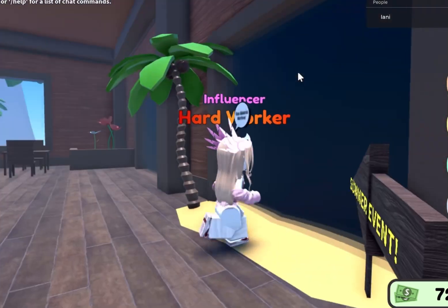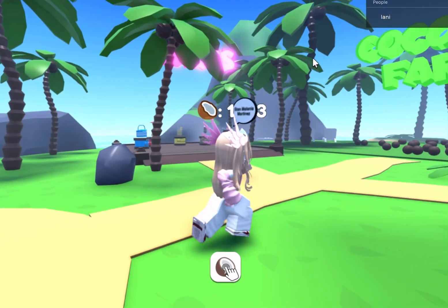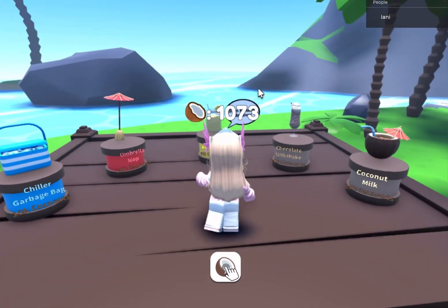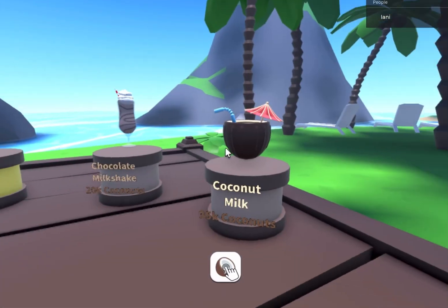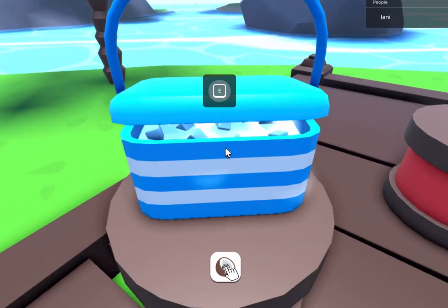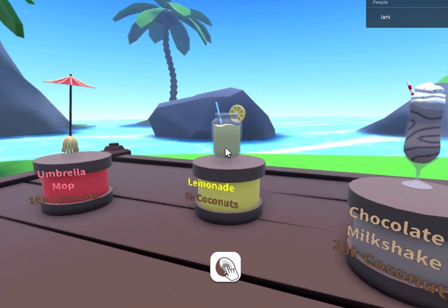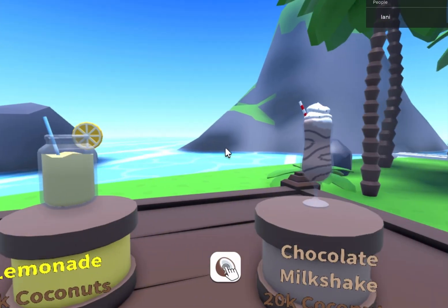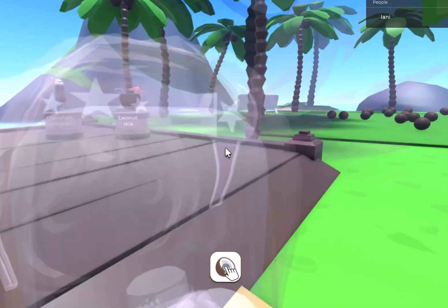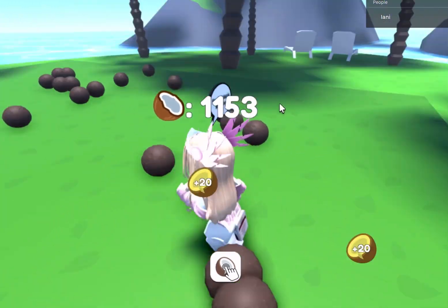So here's the summer event, let's just go in here. The currency for this event is coconuts. As you can see, I already played it a bit. Here's the stuff you can get: for 10,000 coconuts you can get a chiller garbage bag, for 10,000 coconuts you can get an umbrella moth, for 5,000 coconuts you can get lemonade, chocolate milkshake for 20,000, and coconut milk for 35,000. You can either click this to get coconuts or you can collect these.